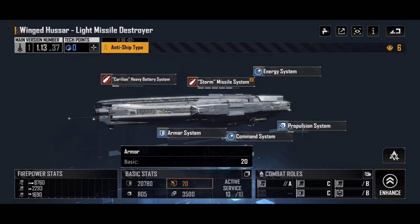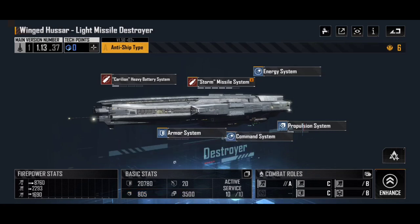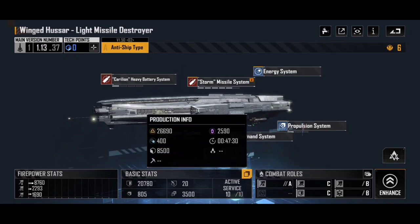The second statistic is armor — the Winged Hussar has a basic armor of 20. Armor reduces physical damage from projectile weapons, absorbing some of that damage before it eats into total HP. The bottom two stats are propulsion: cruising speed at 700 (quite slow for a destroyer, influencing how long it takes to get into position), and warp speed for returning to base or moving to a known operation. Active service shows you can build a maximum of 10 Winged Hussars — and I've filled that out. The production info tab shows metal, crystal, deuterium costs, and a build time of 47 minutes 30 seconds.